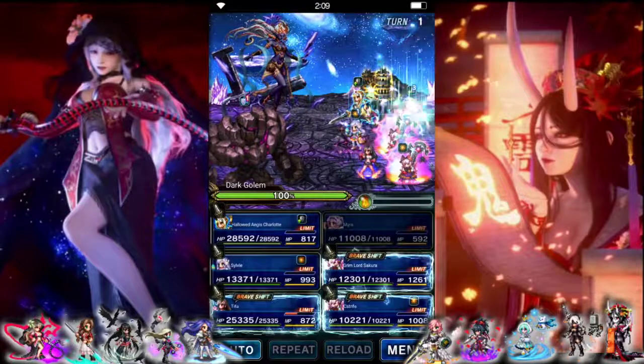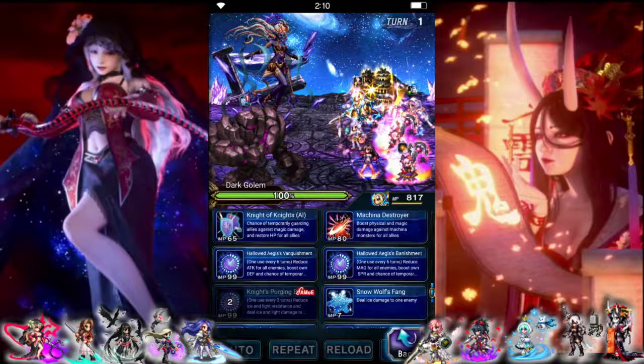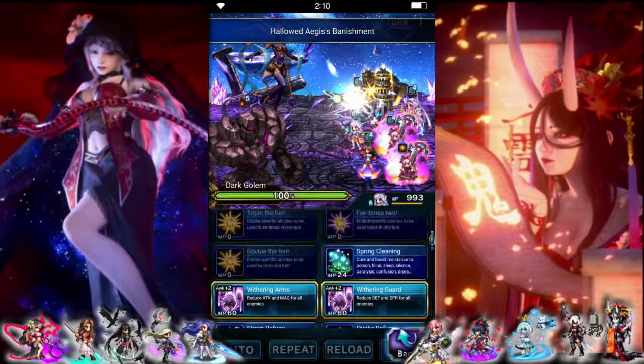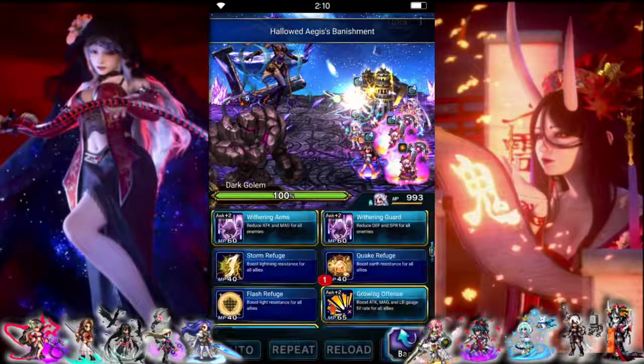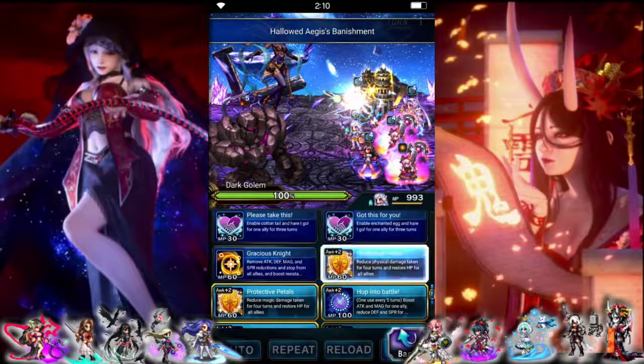Okay, so turn 1 we're just going to do some setup. We're going to do a cooldown cover, earth buff 100%, 200% stat buffs, and physical mitigations.